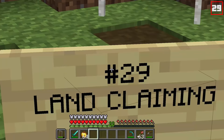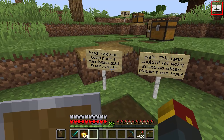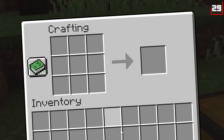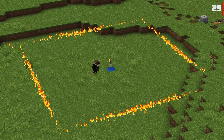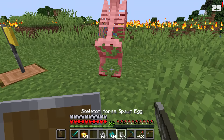Number twenty-nine: land claiming. Notch said you would plant a flag — which would cost gold to claim land — and this land wouldn't let mobs in, though other players could build there if you wanted them to. Here's our version: four blocks of gold, three sticks, and a flag. You place the flag down, and when sneaking you can see the area your land would claim. Within claimed land, mobs would not be able to spawn.